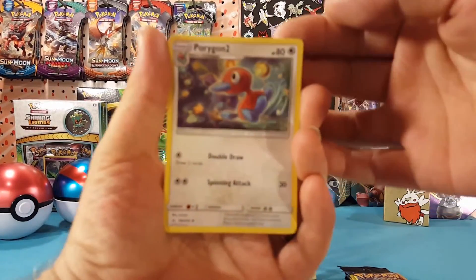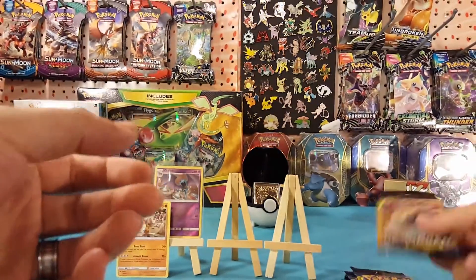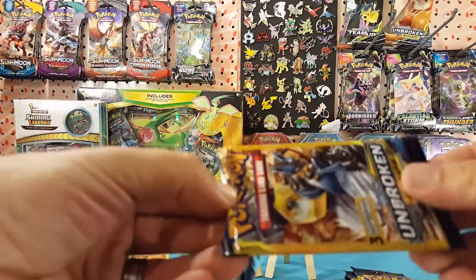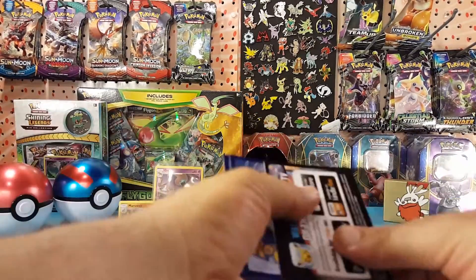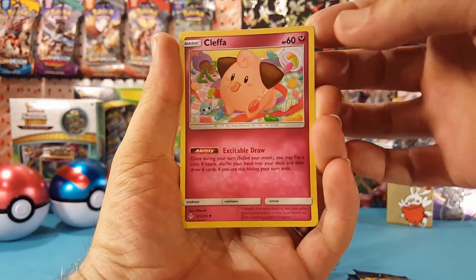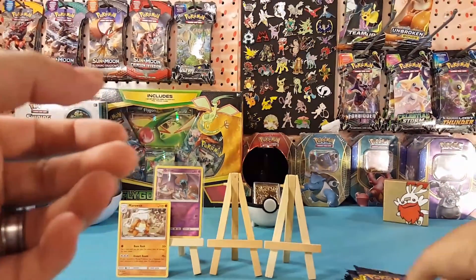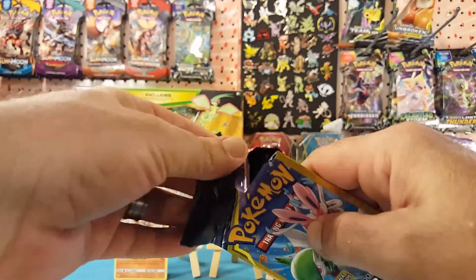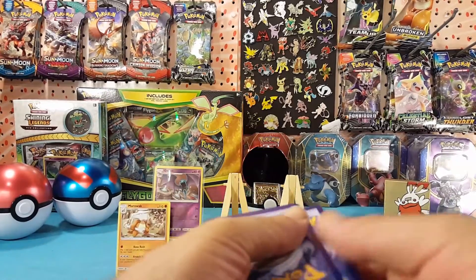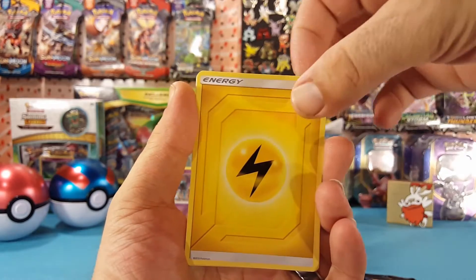We have Porygon 2, Lickitung, and a Litten. Then Clefairy, Melthan, and Snorunt. And the second energy of the 15 packs — Electric Energy.